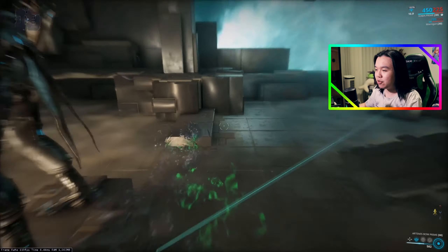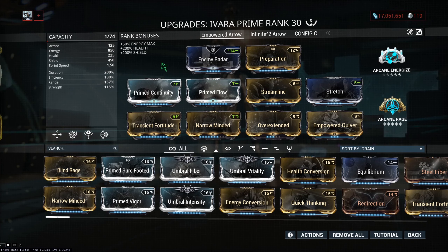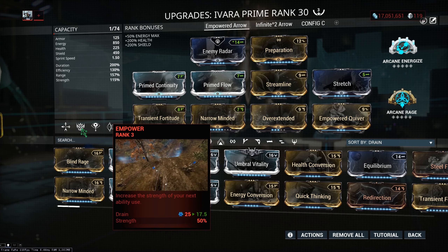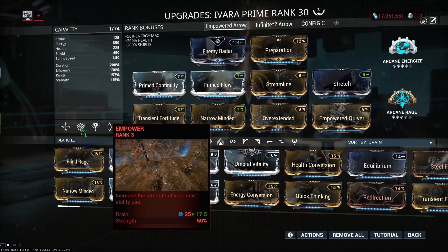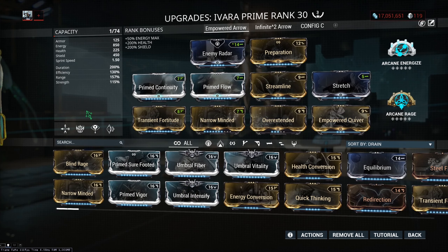If we jump onto the original one on this build, we can still one-shot enemies but we'd be doing less damage. Here is the build we're using with Empower. The main thing is actually having lower power strength, because Empower gives us 50% additional power strength, which is really helpful. You time it by using Empower and then using your next ability — for example, Quiver — which will affect the Dashwire power. Alternatively, you can use it alongside your Artemis Bow, which increases its damage right up until you unequip it, so there's no need to use Empower with every shot.